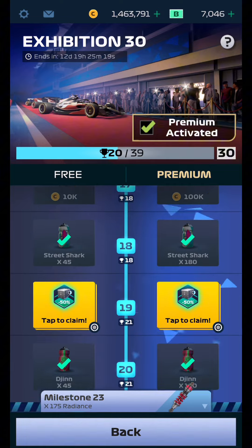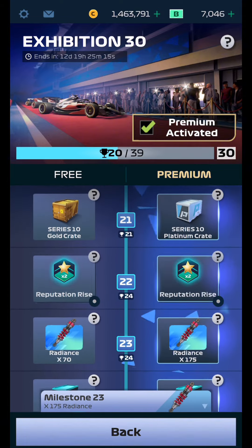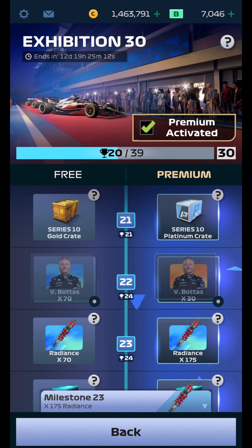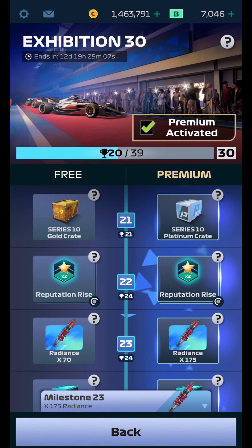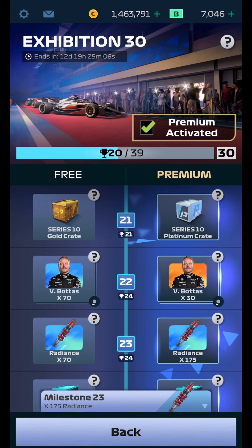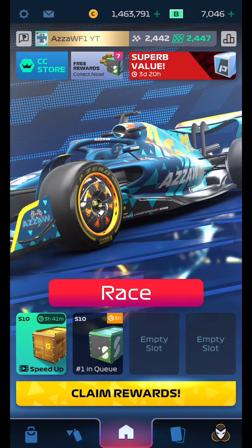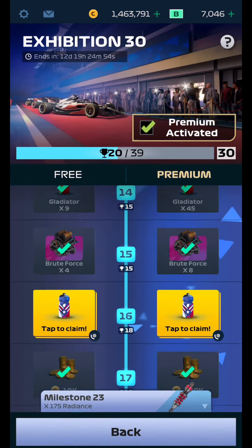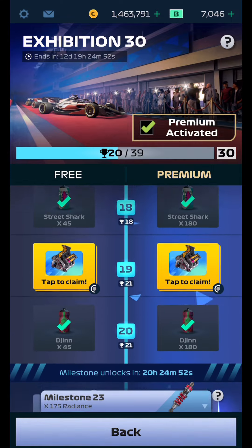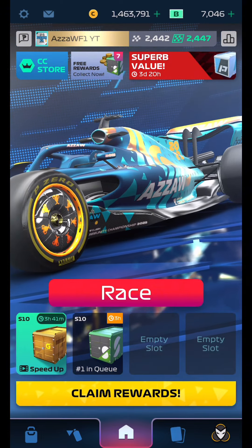Don't use double coins unless you have an hour or two free to actually race and make the most of it. Same with double reputation — when that goes on, make sure you've got a couple of days where you can play heavily. Use power-ups when you actually require them. That's why I've claimed certain milestones like number 12, 16, and 19, and claimed everything in between when I haven't been actively playing.